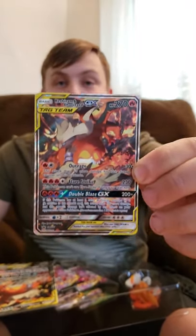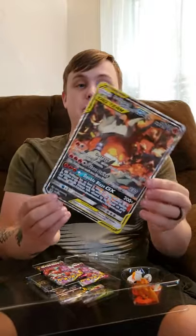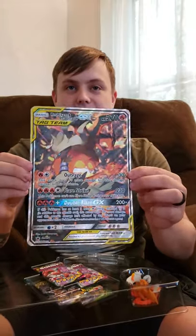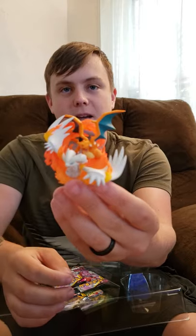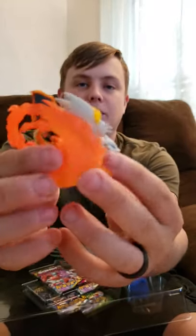These boxes are going fast. Hopefully they do a reprint. Here's our jumbo card version — nothing too special there, just blown up. And we have the Charizard and Reshiram figure. It's actually bigger than a lot of the other figures that have come out recently. Very nice.